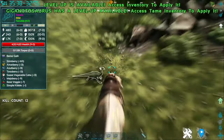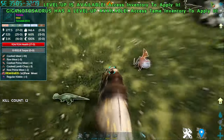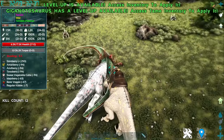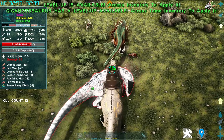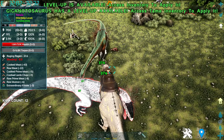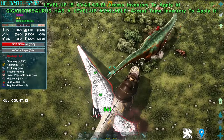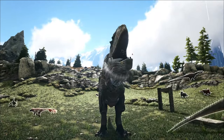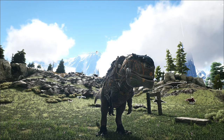Next up is the right-click, which is a Hitbutt that deals significant knockback. Next up is the C key, which is a very slow but powerful stomp attack. And lastly, the Control key is just an aesthetic roar which, honestly, despite being a Giga, is not very impactful.